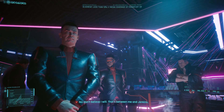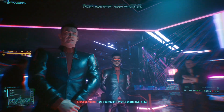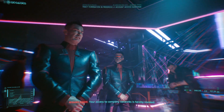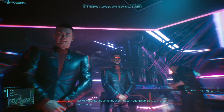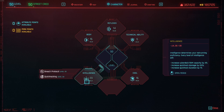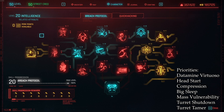This playstyle was modeled after the Arasaka agent you encounter during the corporate prologue and his ability to wreck your world with just a flash of his eyes — so a heavy investment into quick hacking and breaching makes sense. For a very hard playthrough, I would recommend getting intelligence to 20 as fast as possible, which is actually achievable by level 15. For breaching, your top priority is getting Datamine Virtuoso, Head Start, and Compression as soon as you hit 20 intelligence, to allow you to farm quick hacks more effectively.